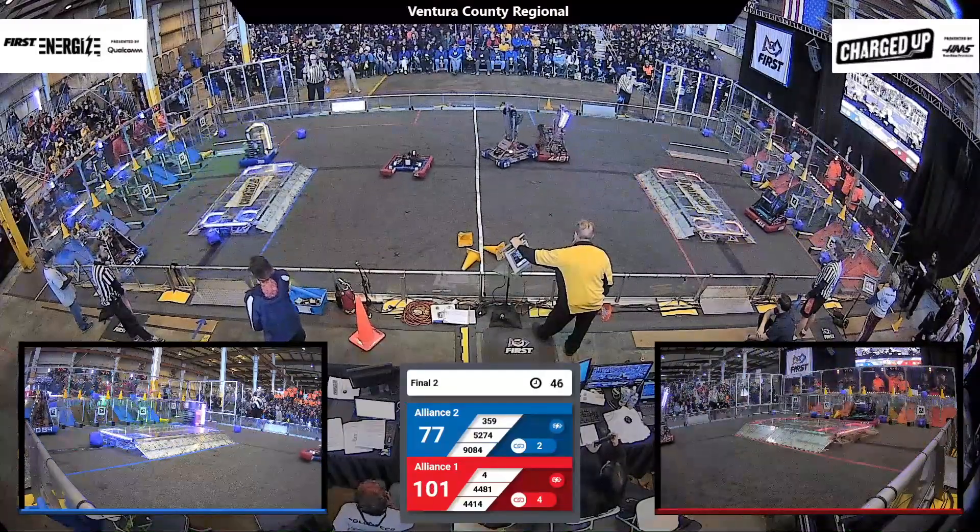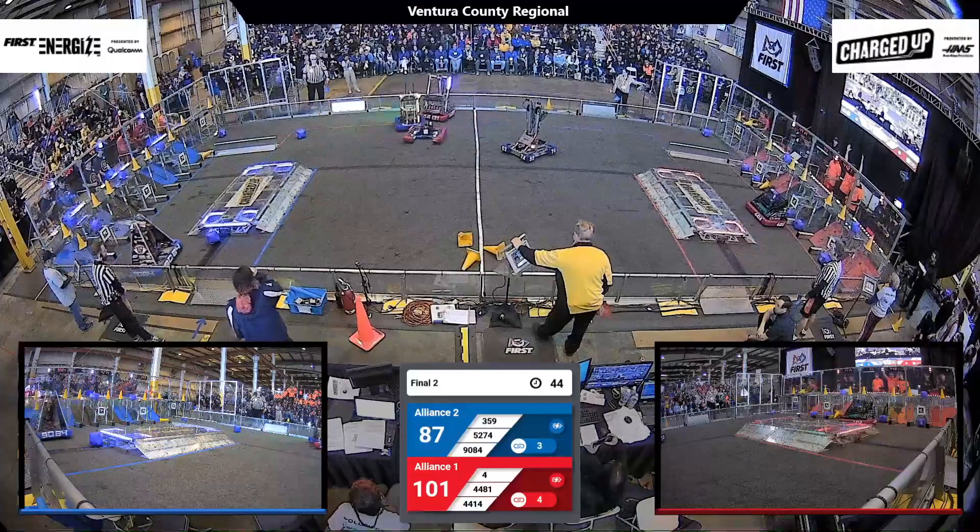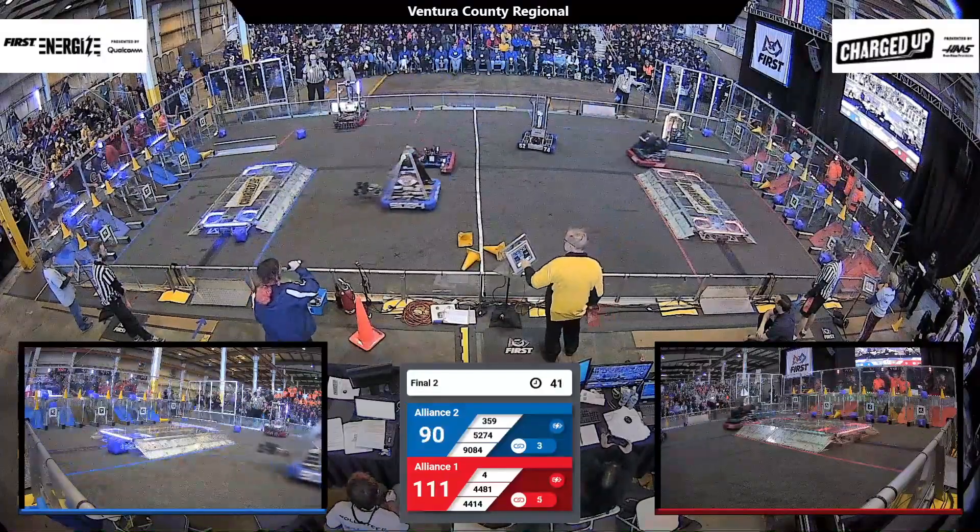90-84 has got a cone, and 359 completes a link for their alliance. They've got all the high cones scored. 101-90 for the Red Alliance.